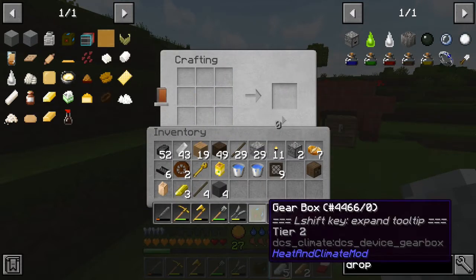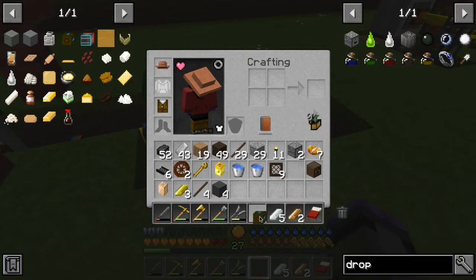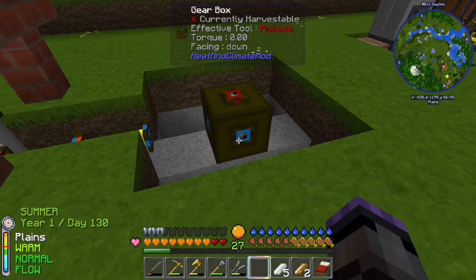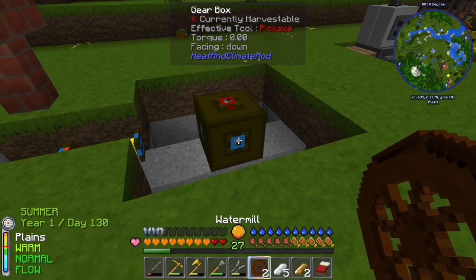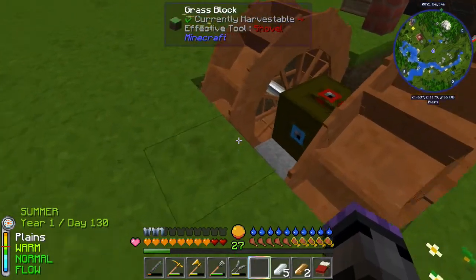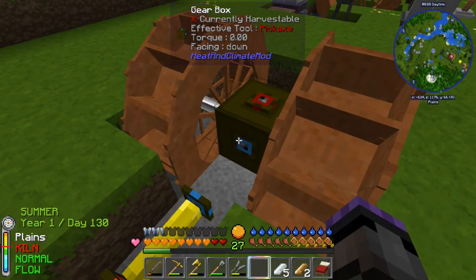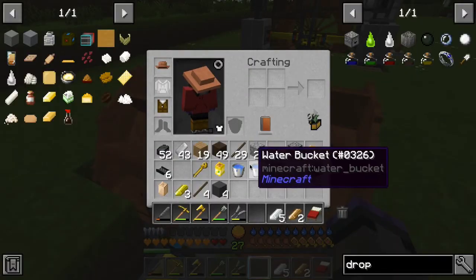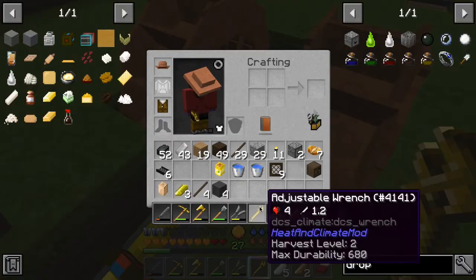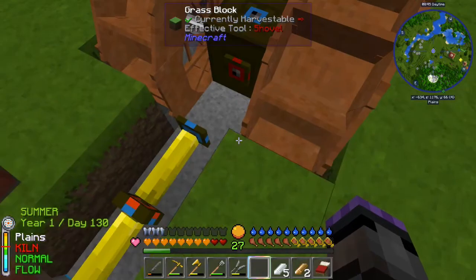Now we should be able to make the gearbox — it's just four iron and those spindles. The gearbox is an important item. We're going to do two windmills and hook them together because we need to get UHT temperature. I'll place it, and the windmills are now two down so we can be even with this guy. Then we'll have a brass shaft hooked up. It has five inputs and one output — the red side is the output — so we need to rotate it to face correctly.